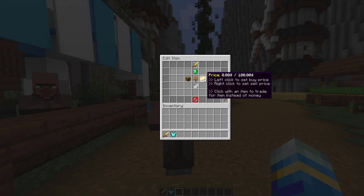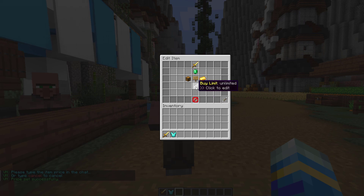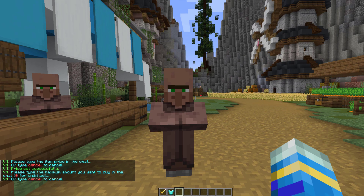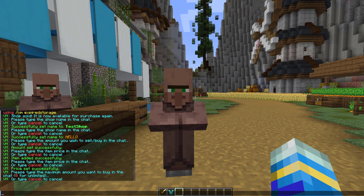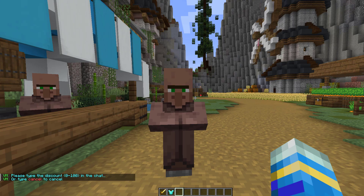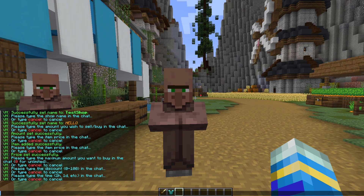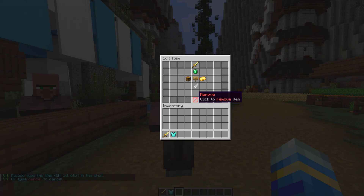Over here you can change the price. Currently we are buying it for $0 and selling it for $100. Let's left-click and set it to buy for $50 so we can make a nice little profit. Then there's the buy limit — how many you want people to be able to buy in one go, maybe two. And then the amount: currently it's a stack of one, but for something like dirt it might be 64. This is pretty cool — you can actually add a discount. It's a percentage; type it in chat followed by the amount of time, so one hour, or you could do day, week, etc. And then you can remove it if you wanted to.